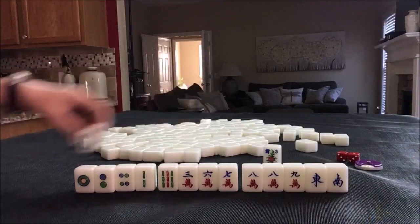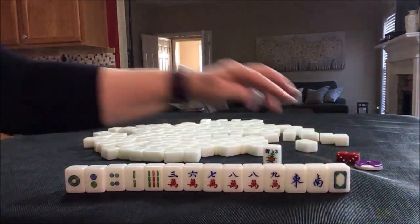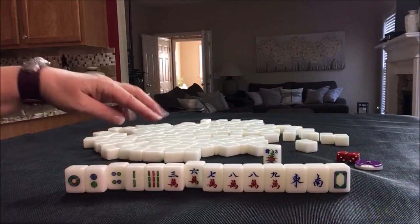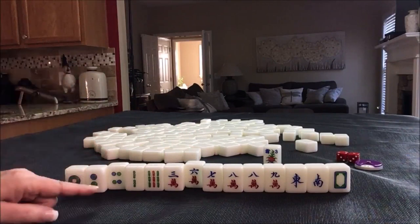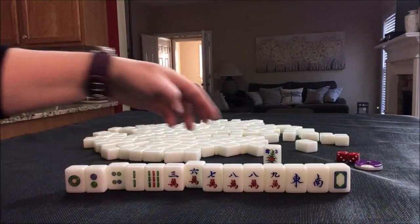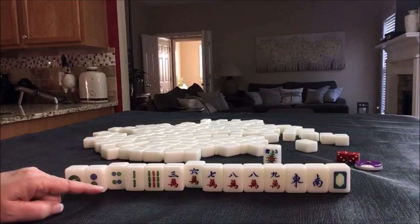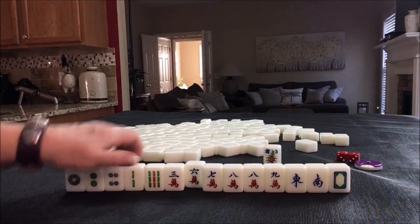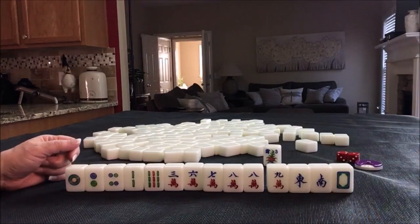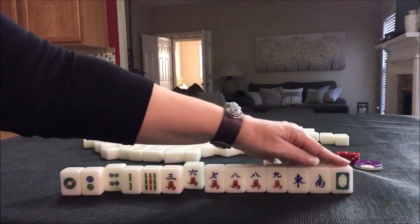I forgot to get a replacement — and that's a little bit of help. Any pung of dragons is two fan. So I think I would probably start by discarding these two, go for outside hand, and try for maybe seven, eight, nine patterns — mixed triple chow, pure double chow. Pair up this dragon. Or maybe just play defense on this one. This one was a bit of a challenge.